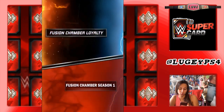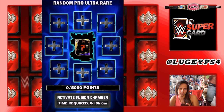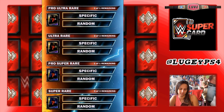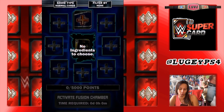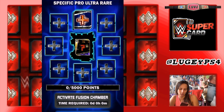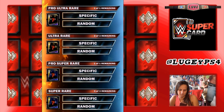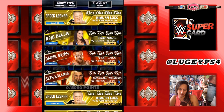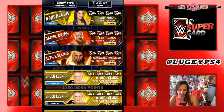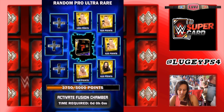Fusion chamber - fusion loyalty. We're gonna go to pro ultra rare but we're gonna go to random. The only reason I'm going random is I need a Wrestlemania card to do a specific one. If I go to specific, I need a Wrestlemania card and I don't have my heist cards for the legendary fusion. But I do have survivor cards, so on that note let's do a random. This Rock card is 1250 points - 625. I feel like I probably should unlock some more cards. This Rock card's 1250. Oh my god, I'm nervous guys. Give me a John Cena card, maybe. Ready? Let's go.